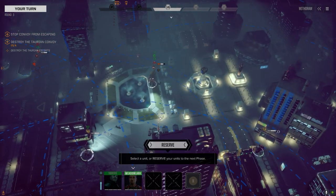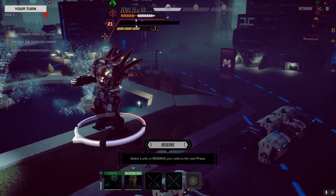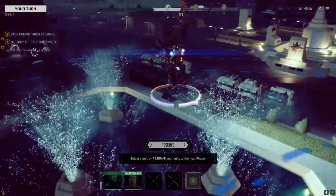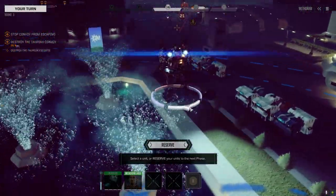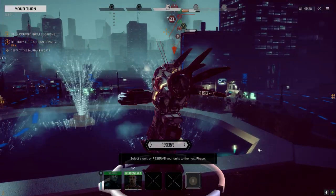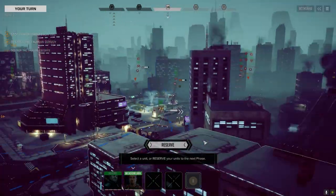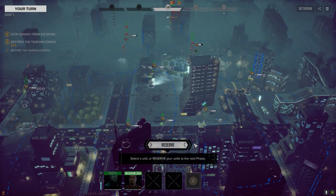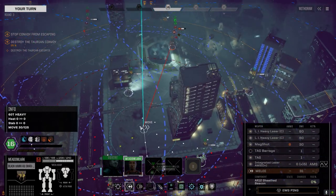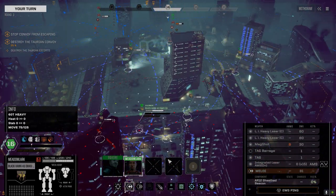God, this Zeus looks so cool. Zeus X — looking pretty darn cool, I gotta say. Those spiky things though... I think we have one or two Zeus parts already, so maybe we can get a Zeus out of this if we don't take too much damage. We just have to make sure we don't completely annihilate it.